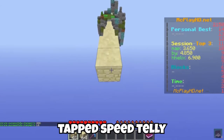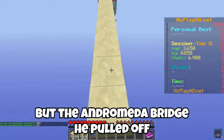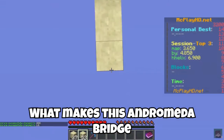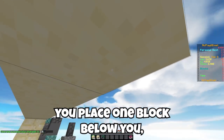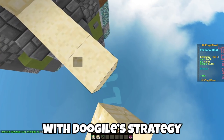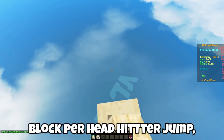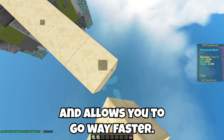Dugayo was able to take a TAS speed telly bridge and mix it into an Andromeda bridge halfway through, and the Andromeda bridge he pulled off is one that nobody has ever seen before. What makes this Andromeda bridge so unique is the pattern. With the standard Andromeda bridge, you place one block below you, one block above you, do a head hit or jump, land, and repeat. With Dugayo's strategy, however, you're able to do more than one block per head hit or jump, meaning your character has even more momentum than normal, allowing you to go way faster.